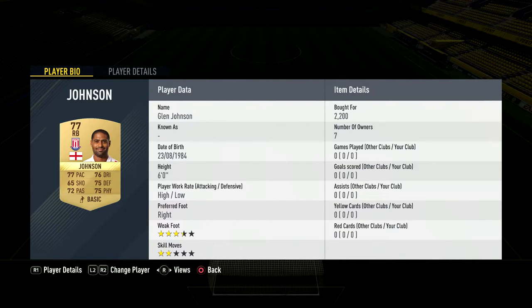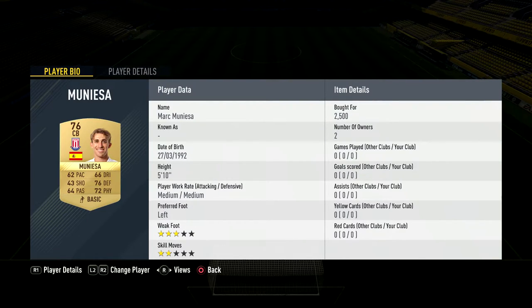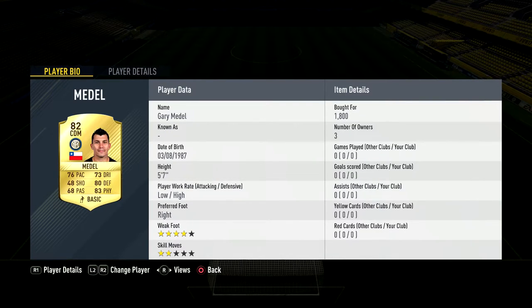5k for Valdez — I'm sure you can pick him up cheaper. Glenn Johnson was 2k, not too expensive. Ryan Shawcross I picked up a few hours before they announced the Player of the Month, because I realised it was going to be Harry Kane or Lukaku and you'd need an inform. Harry Kane did play against Stoke, so that's why I went and picked him up. Munizar gives the Stoke chemistry link.